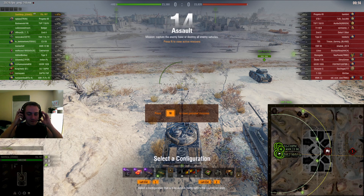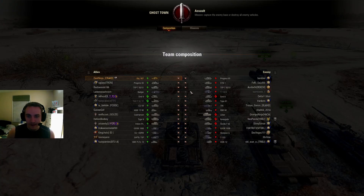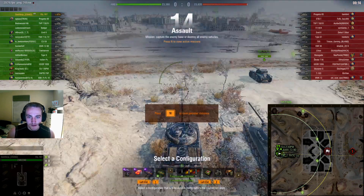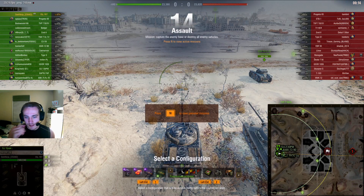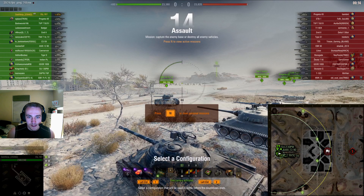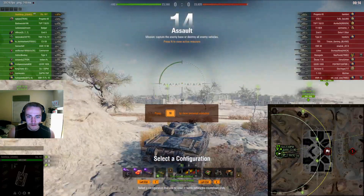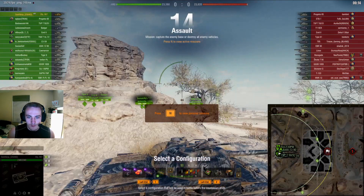Hello, welcome to episode 35 of 'How to Play Like a Unicum.' Today I'm going to show you a game I had in the 907 on Ghost Town Assault. In this session I was trying to 100% mark the 907 with full APCR, or at least no HEAT, and I got up to 99% and then fell back down to 97%.